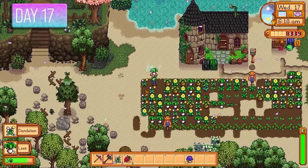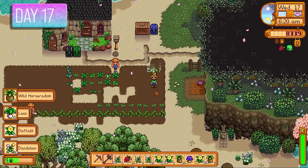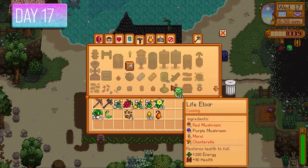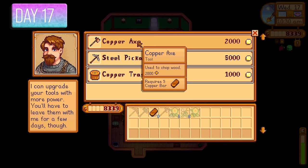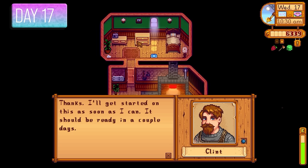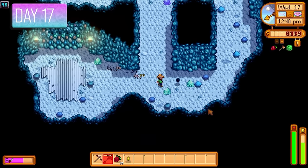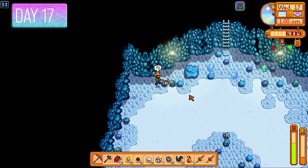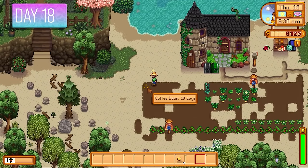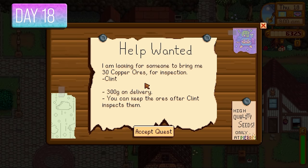Day number 17 — I picked up all the lovely spring forageables to increase my foraging skill. If I can get tree fertilizers I can start prepping for kegs early. I made tons of spring seeds, couldn't convert them into tea saplings straight away, and got Clint to upgrade my axe to a copper axe. Back in the mines farming iron ore and Dust Sprites — I really wanted that Burglar Ring. I also planted a coffee bean I found.